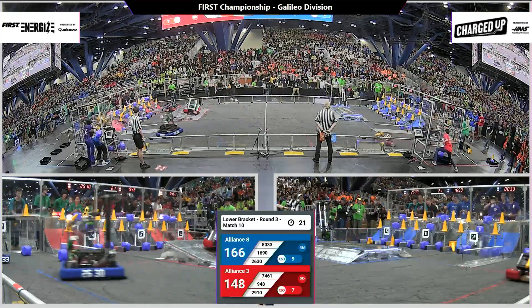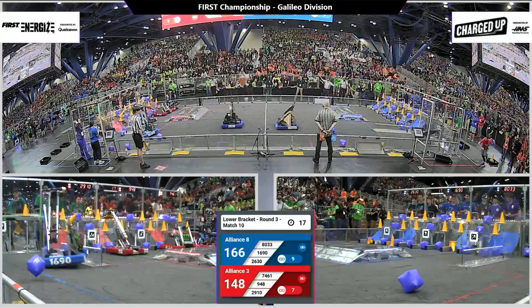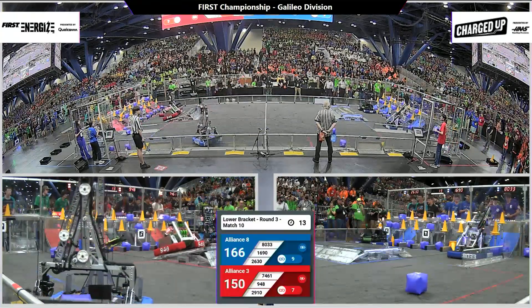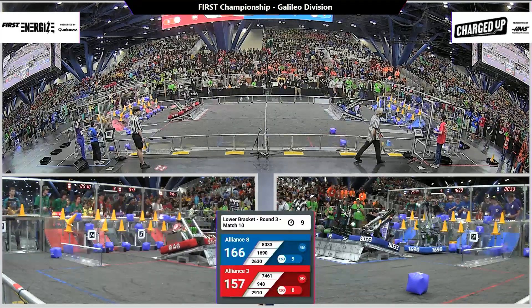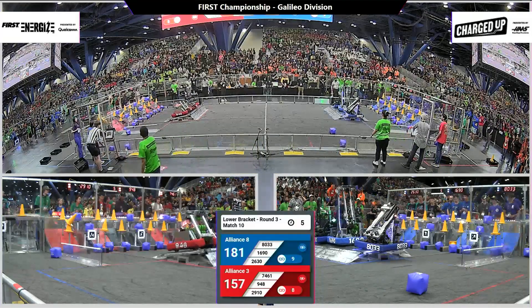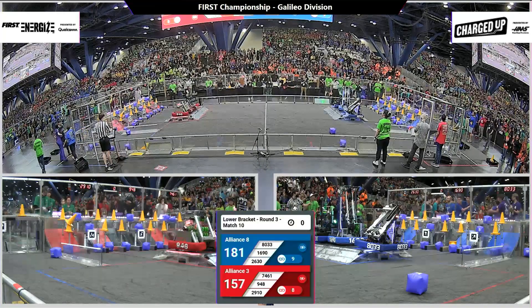Red alliance now trailing by 11 points. Blue alliance score is increasing as the blue alliance has a supercharged grid — they filled it completely! They're getting supercharged nodes as well, worth three points apiece. All three red alliance robots are on their charge station with six seconds left — can we get all six spots docked and engaged? And they do!